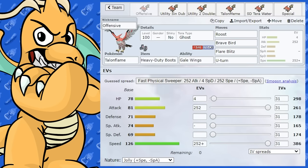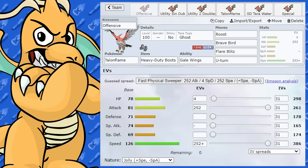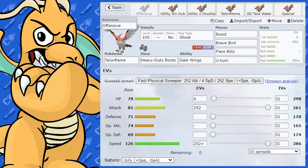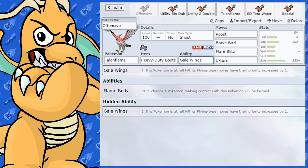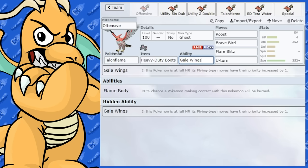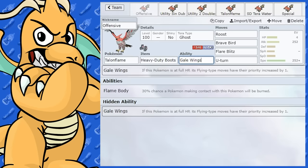Earlier on I did a guide on Tyranitar, so if you want to check that out make sure you do — it's in the playlist. Let's have a look at Talonflame. Talonflame is an interesting Pokemon with its stats. It has a good ability with Gale Wings, which did get a nerf a while back, but it's still quite good, granting priority to Flying-type moves by one when at full health.